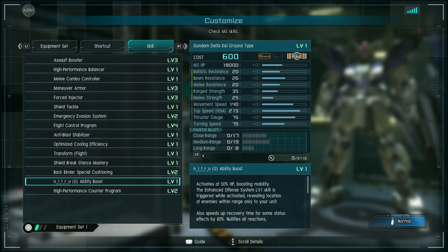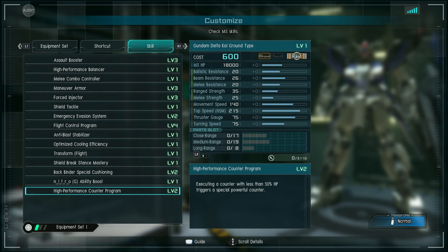It gets an effect kind of like the metal spider where it will be able to see enemies within range briefly when that skill activates. And unlike the radar pulses from the Isaac and others, it should not let the enemy know that they've been spotted. High-performance counter program is standard to four stars — executing a counter with less than 50% hit points triggers a special powerful counter.